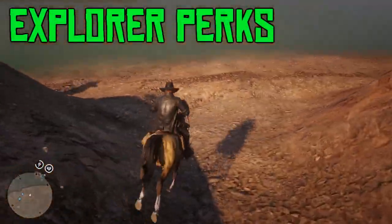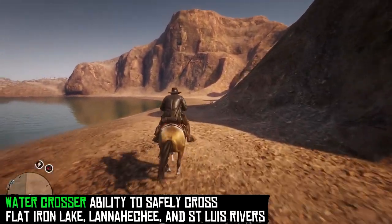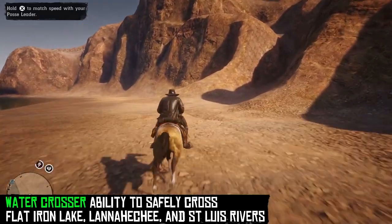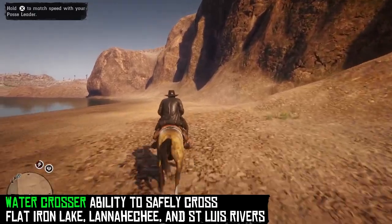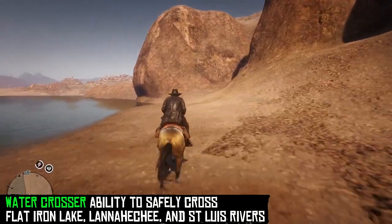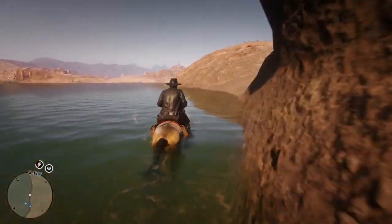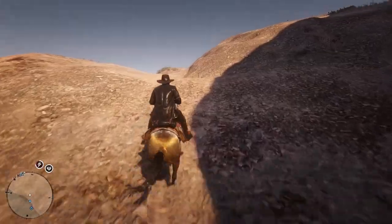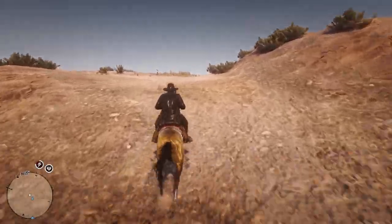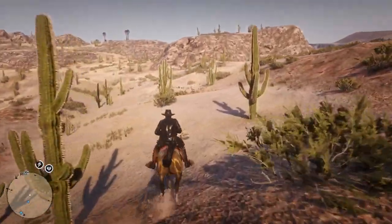There would also be perks for the Explorer role — I came up with three of them. One would be called Watercrosser, which would allow you and your horse the ability to safely travel across bodies of water to the lands beyond, from Flatiron Lake, Lanahatchie, as well as the San Luis River. At the moment you really can't get across because you end up drowning halfway across those waters. With Watercrosser, it would allow you and your horse to get across much easier.